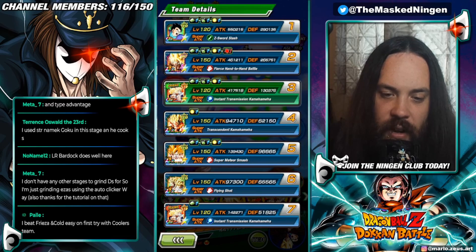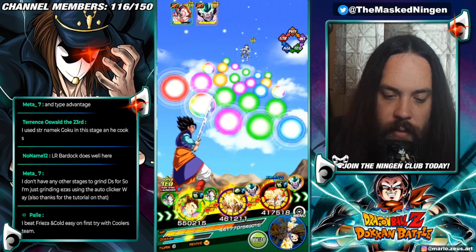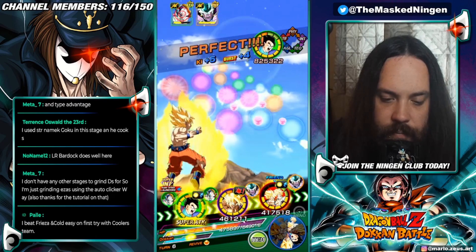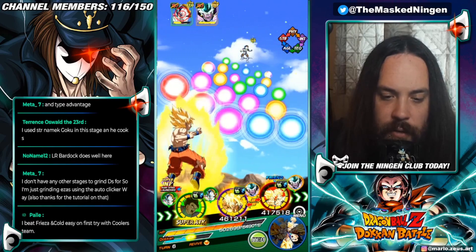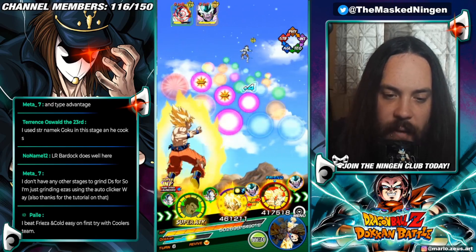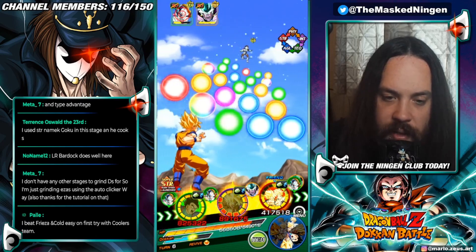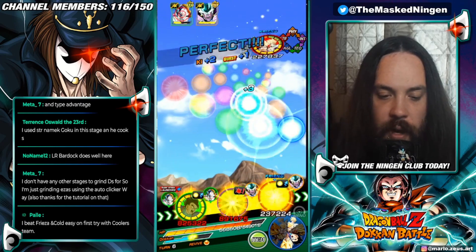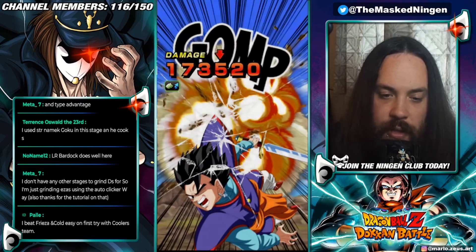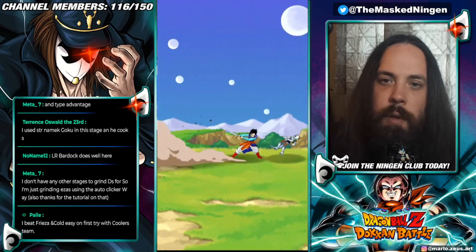Do I want to transform into Ultimate Gohan? I don't think I do. Namek Goku being sealed is very unfortunate, but that means we don't have to worry about picking up orbs because he can't super attack anyway. Floating off the Goku and Gohan as per the plan. If Gohan takes some decent damage from this, we shouldn't die. And we should have the Revival active now with Super Saiyan Goku.